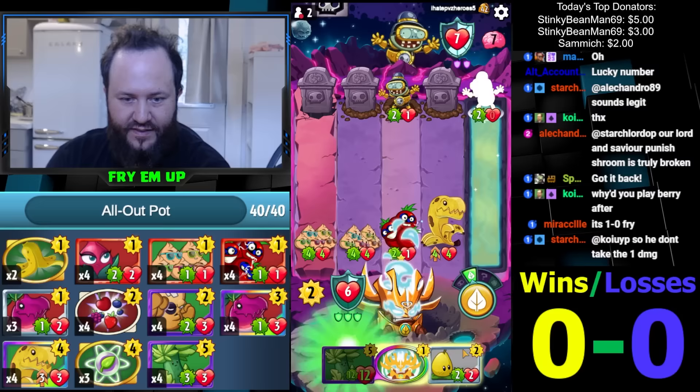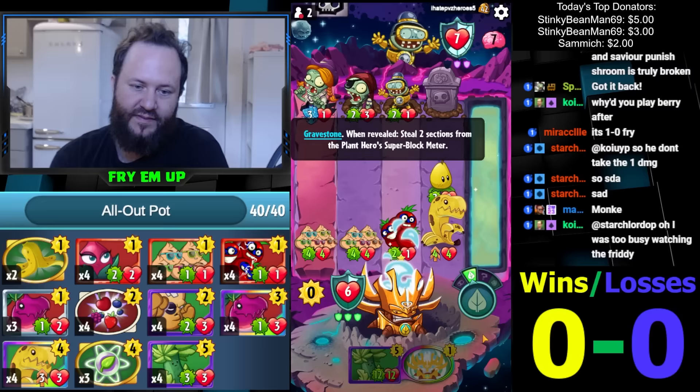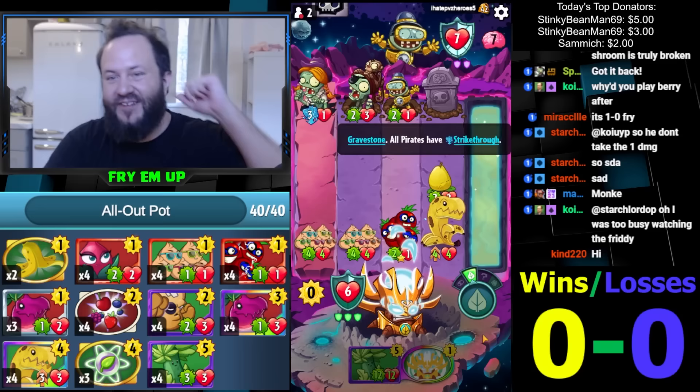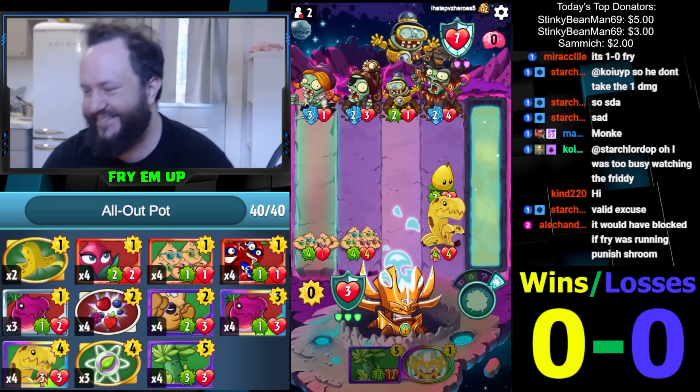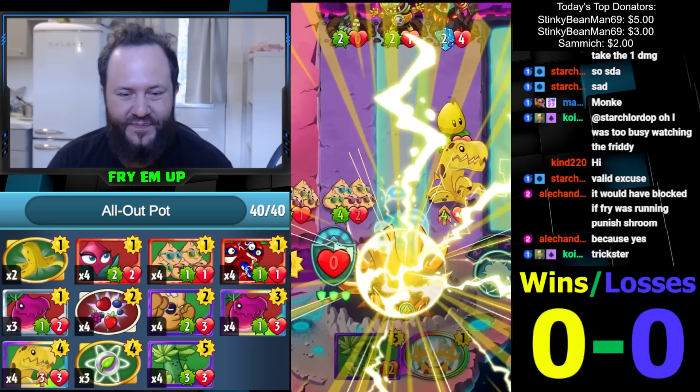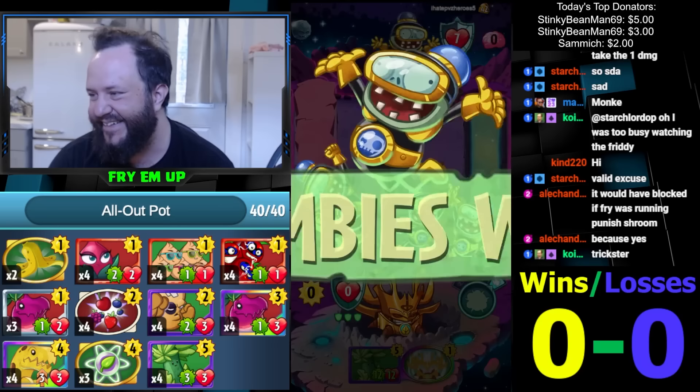It's stealing our one block meter — it will do the animation because we only have one. No, not Flame Face! Do we lose? I mean — California Roll, Time to Shine, come on. Okay, well, there goes that. God damn it Infinity. I thought we were winning this game. Oh, that was brutal. It's so hard to beat that though — Flame Face was top deck madness. Wild, that's wild.